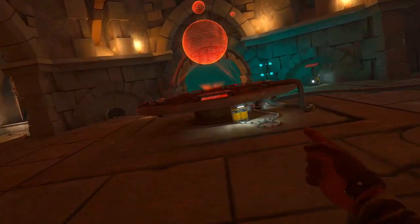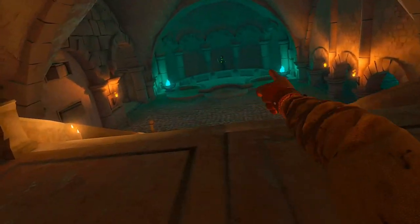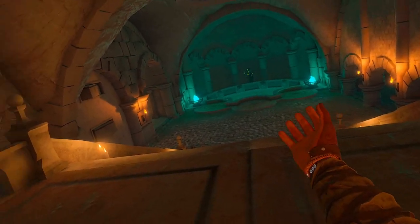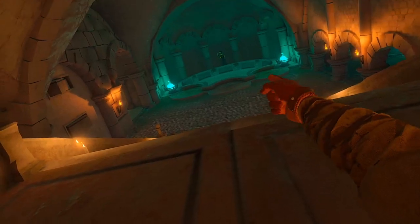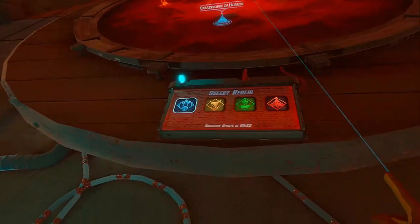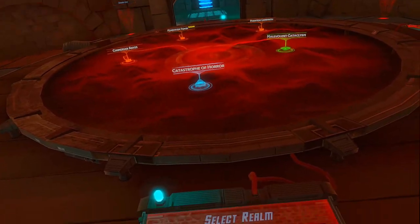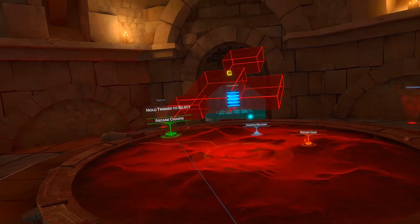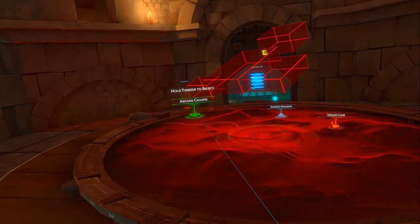So soul harvest — that guy over there, we're going to receive our soul harvest reward from him at the end. That's why he's there in case you had no clue why that guy exists. So I'm going to do soul harvest on green, might as well do Vile Halls because it's got a matching aesthetic, and yeah, here we go.